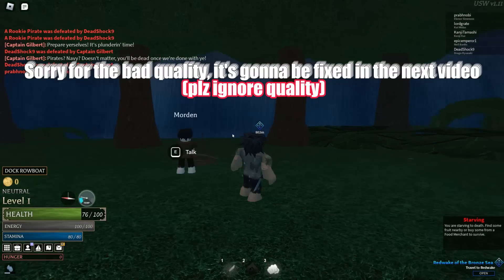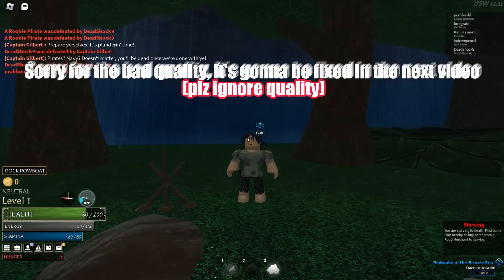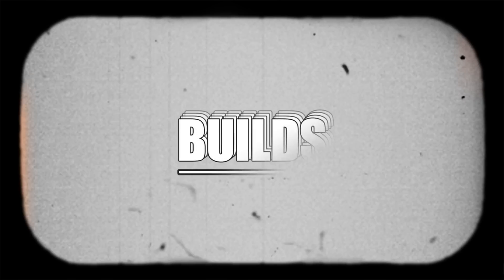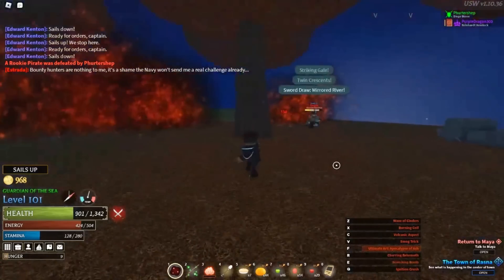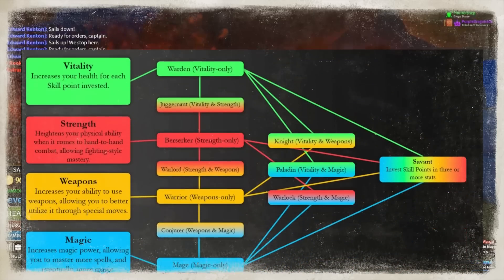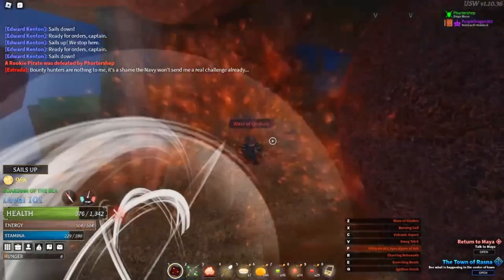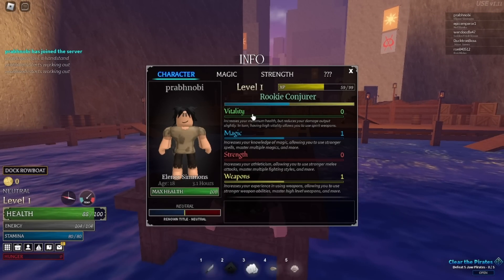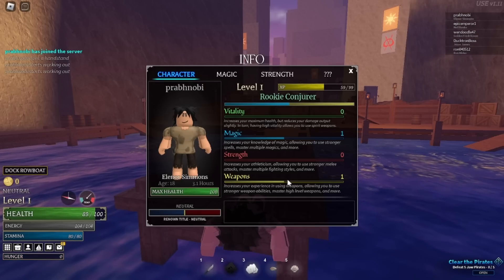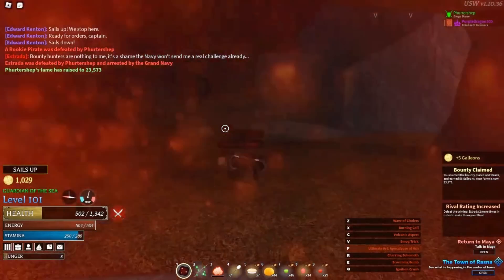Once you're done talking to Mordain — the tutorial NPC — you're gonna have to go to an island that's 800 meters away. But before that, I'm gonna talk about builds and what stats do. Each time you level up you get 3 stat points, and max level is 125, so in total you're gonna have 375 stat points. What you put those into depends on the build you're going for, so let's go over what each stat does individually.